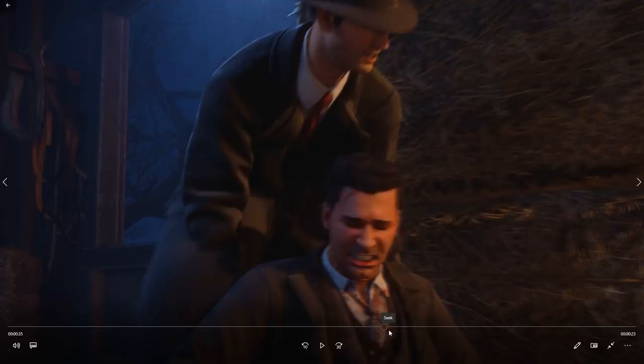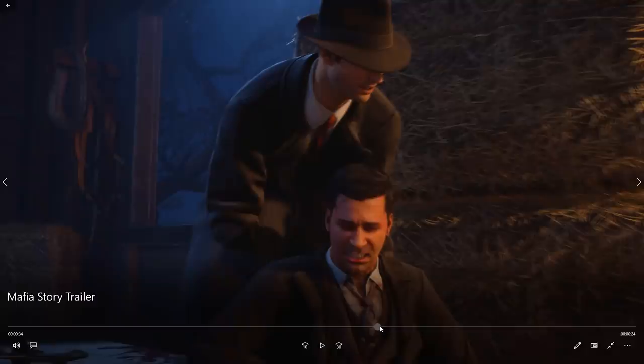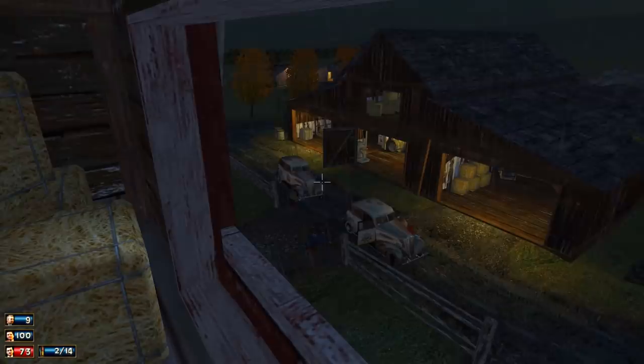That is 'A Trip to the Country' and you are saving Sammy here. We literally did this quest in the last video because I have only got up to this quest in Mafia 1 — I started playing around the time when Mafia Definitive Edition was announced. I really enjoyed it. You can tell that this is the barn, and I'm guessing we're going to be shooting out of here to take down the cops. Here is the original Mafia in the same scene.